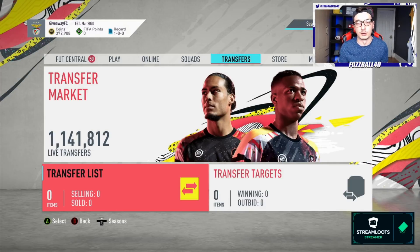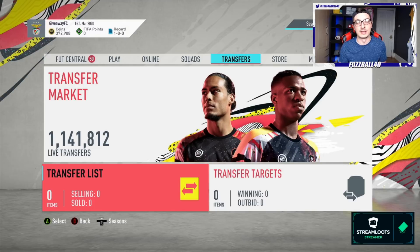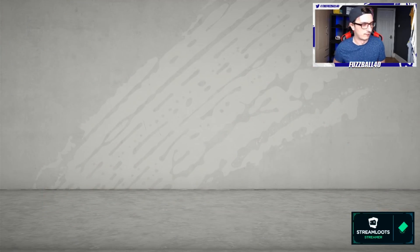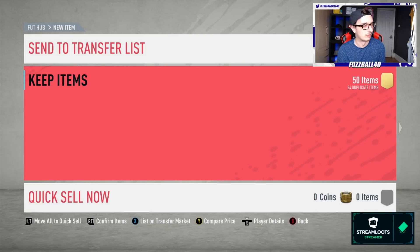I'll be picking up Squad Fitnesses while they're extremely low — looking to pick up maybe 100 to 200 throughout the week for ideally 600 coins and below. You can lazy sell them for 1,200 to 1,400 coins in Weekend League — normally 1,200 to 1,300 is a guaranteed sell. I'm also going to be trying to pick up some Shadows and Hunters, which drop during the week and climb during Weekend League. We've got just over 50 silver cards from yesterday.